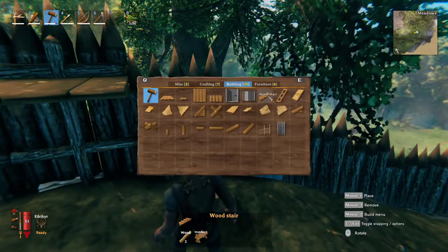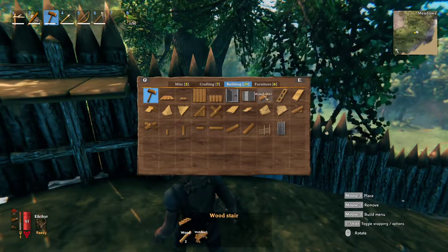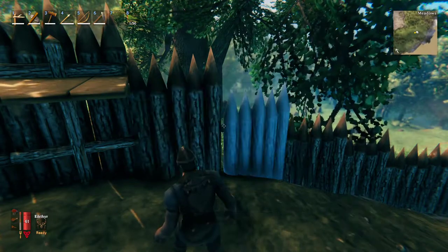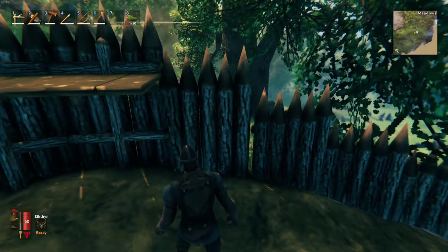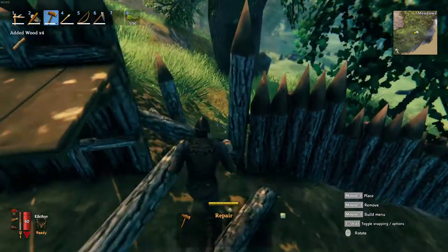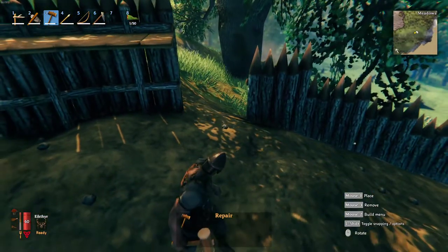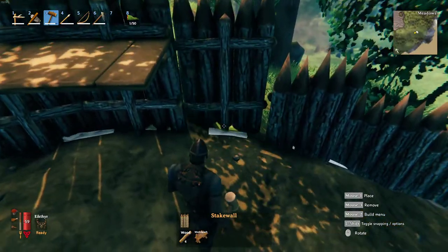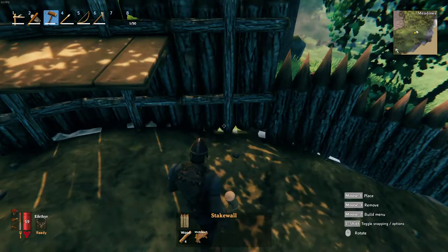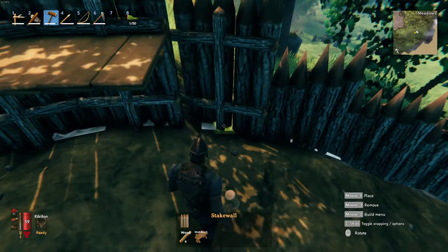Wait — we have a wood stair and a ladder. We might be able to use a stair to go from up here to whatever this turns out to be. Let's just do a quick look at this and get this fixed real quick. There it is. So that's kind of — well, we'll have to raise up the ground underneath it.